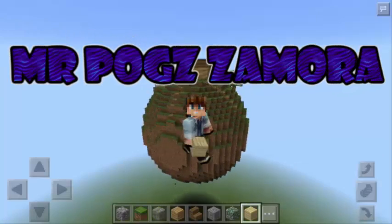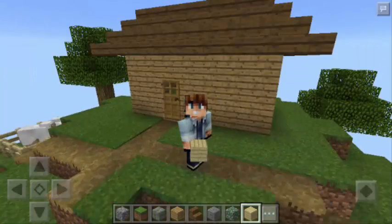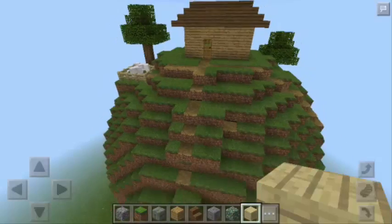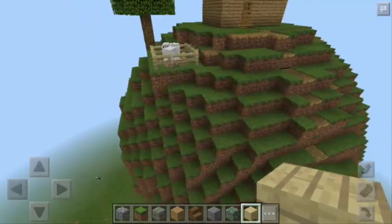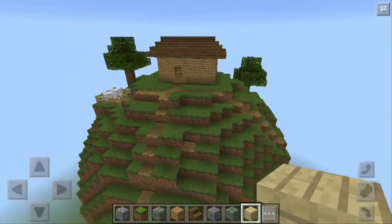Hey guys, this is Mr. Pog Zamora, and today I'm going to teach you how to make a planet in Minecraft Pocket Edition. As you can see, we are here in my mini planet, and of course it's just a small planet — the radius is just 15 blocks.